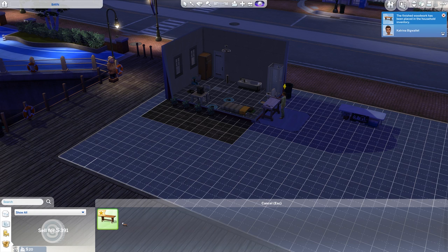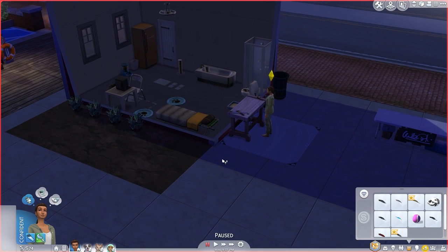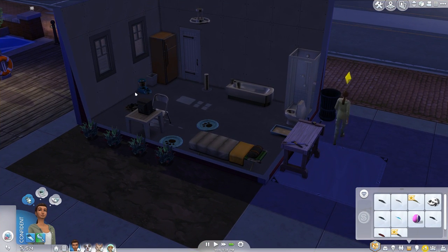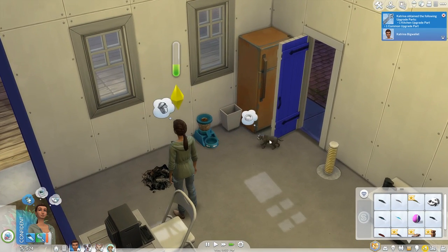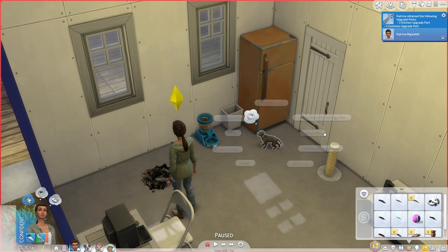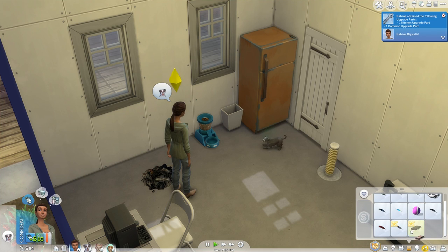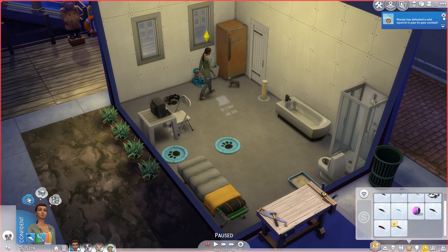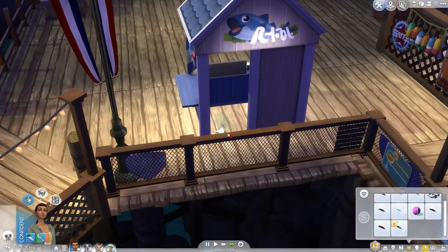The dining table is going to sell for $391 - not bad. I'll also go scavenge for parts because we'll get a bit of money out of that too. I'll sell that and sell that - $90 upgrade parts. Wendy has defeated a wild squirrel in paw-to-paw combat!